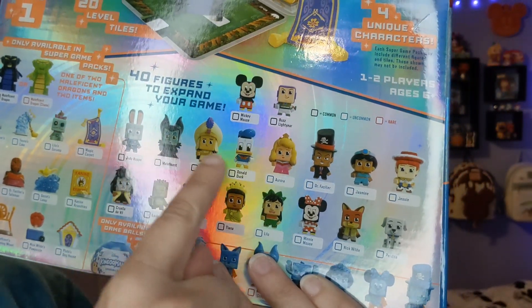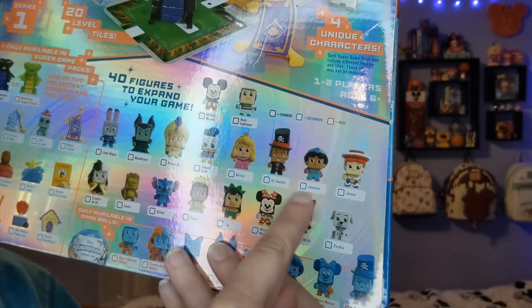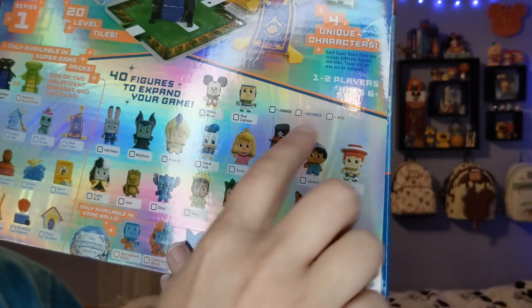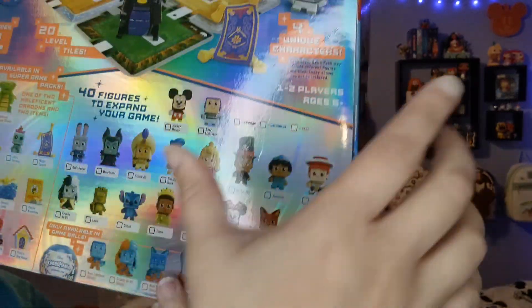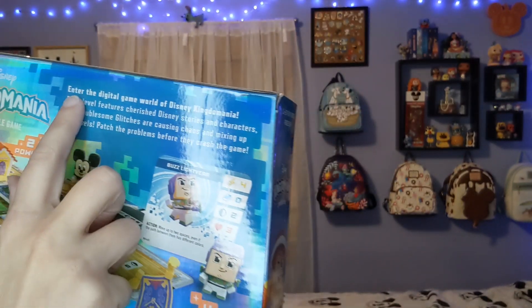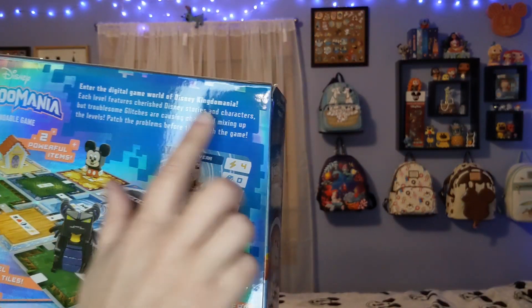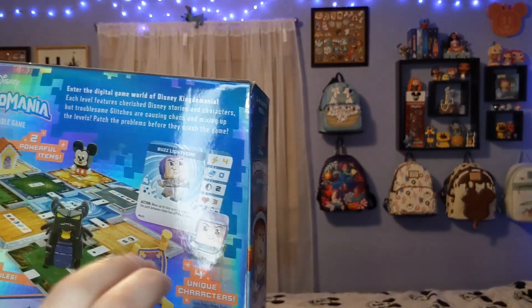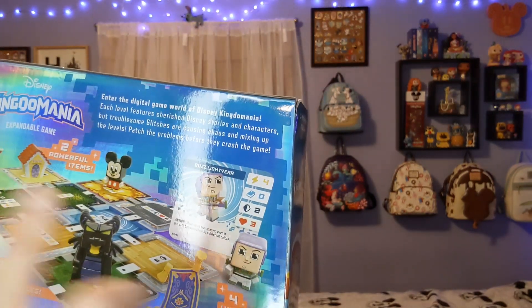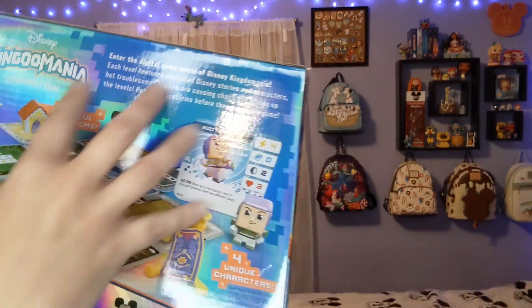The common ones include Mickey and Buzz Lightyear. The uncommon ones are like Aurora and the ones over here. The rare ones are the glitch characters. Reading the top of the box: you enter a digital game world with different levels featuring Disney stories and characters, but glitches will cause chaos and mix up the levels - your job is to patch the problems before they crash the game.